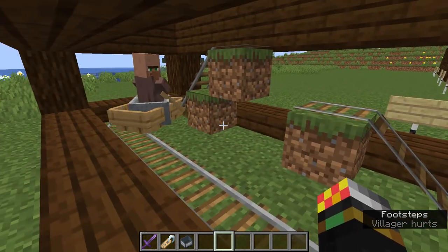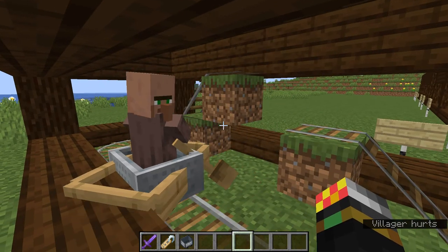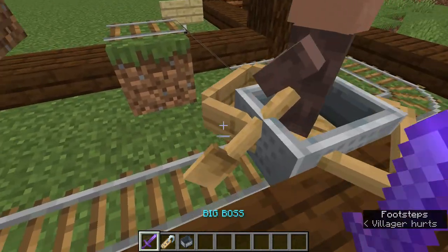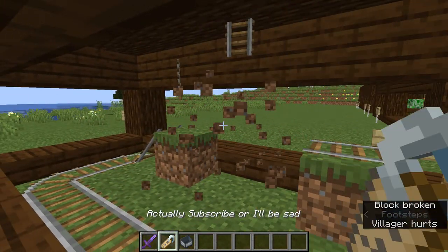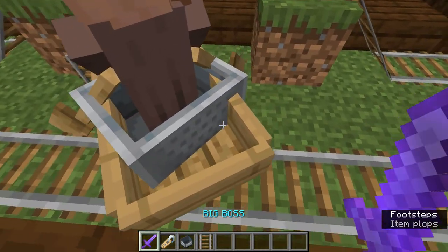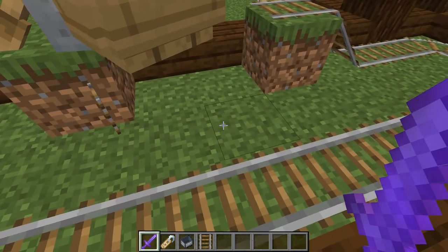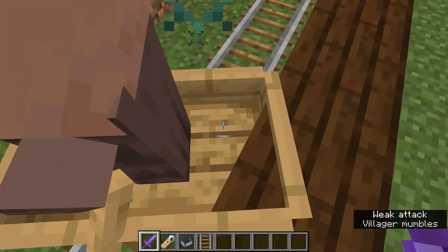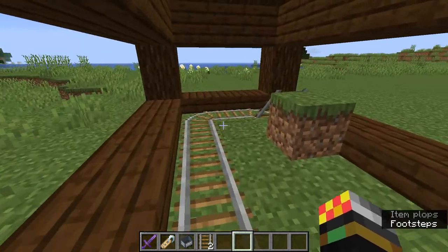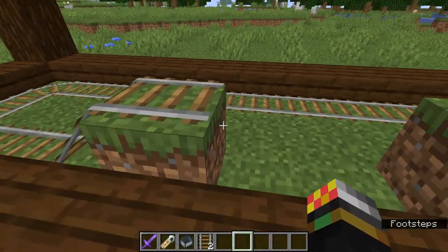One tip I have, especially when dealing with villagers: if you want to break the boat and you're in Java edition, use an axe and not a sword, because otherwise you'll sweeping-edge the villager out of the sky, as I will demonstrate. So be careful when breaking boats, because if you miss you can kill the villager. So yeah, that's tip number nine.